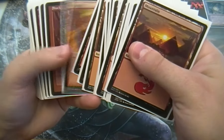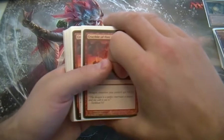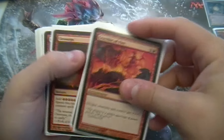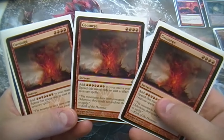Four copies of Shock — and I know what you're thinking, I need to get Lightning Bolt, just haven't got my hands on them yet. So four Shocks. Two Crucible of Fire — can't have a Dragon deck without that. Three Geo Surge, which really allows me to get my dragons out early in the game.